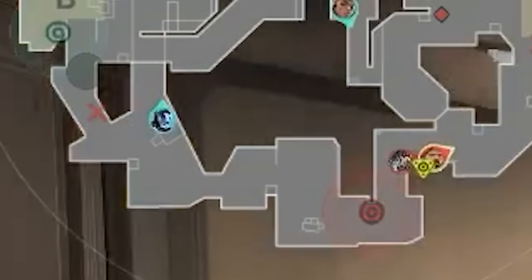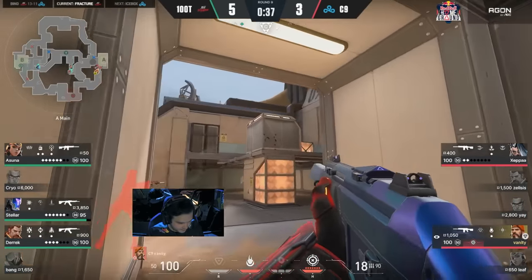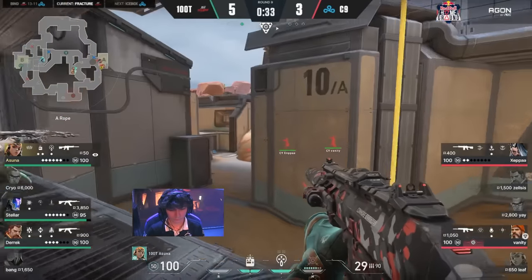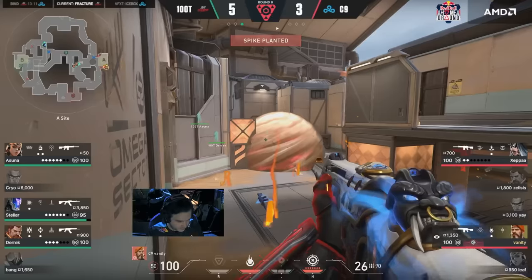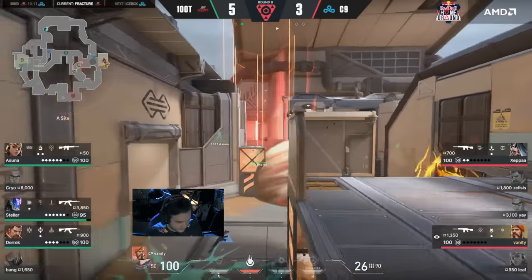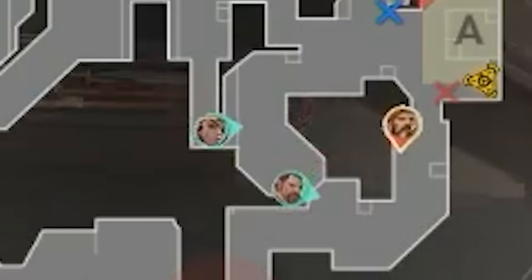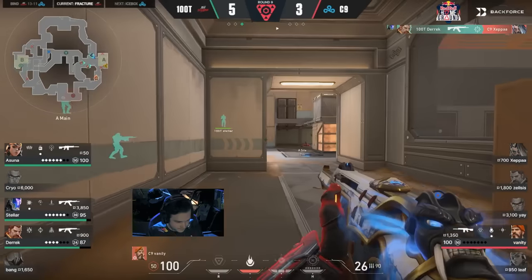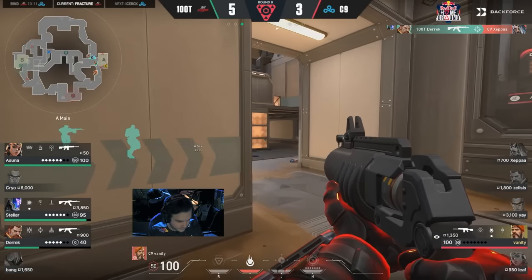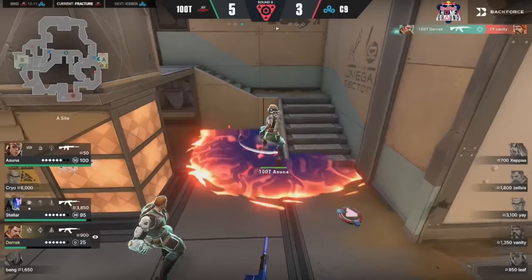Vanity dodges the utility with his orbital strike to force them back and get into better afterplant positions. He's crossed to A main. Asuna and Derek are holding sand control together, waiting for Stellar to fully rotate through Dish before retaking with their numbers advantage. Cloud9 have no Fade utility left and 100 Thieves deal with Zeppa immediately. Vanity in a corner with a molly but can't do much — 100 Thieves force him out. A solid retake from 100 Thieves.